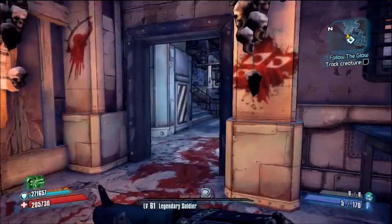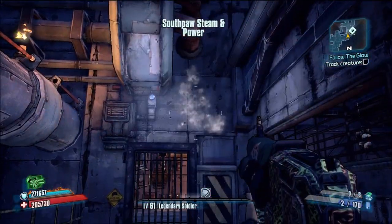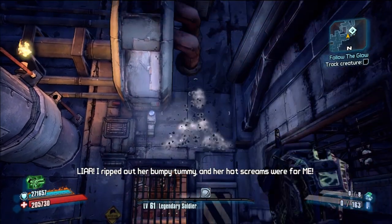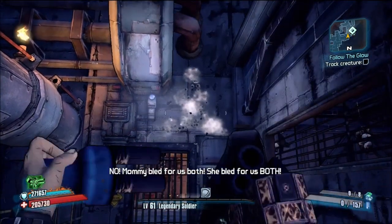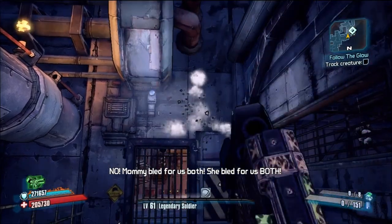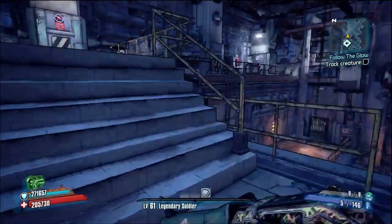This gun doesn't really have a special effect other than it shoots in the Triquetra pattern. If you don't know what that is, you can look it up on Google — it's spelled exactly like the name of the gun. Basically, the pattern I'm showing you on the wall is essentially the Treyarch logo, and that's what this gun shoots in.